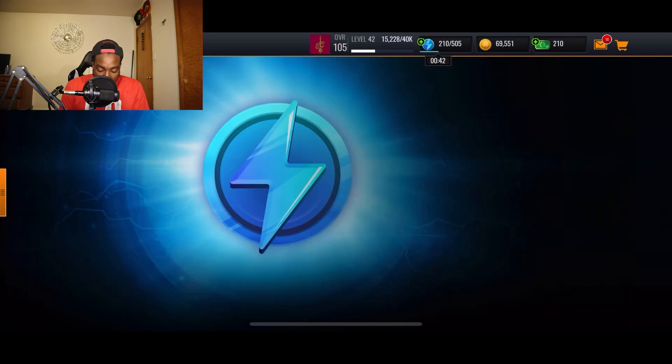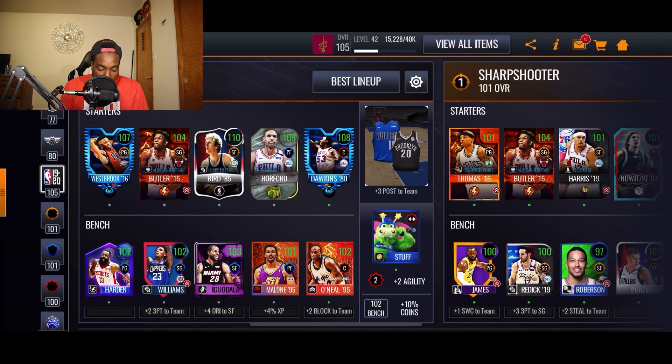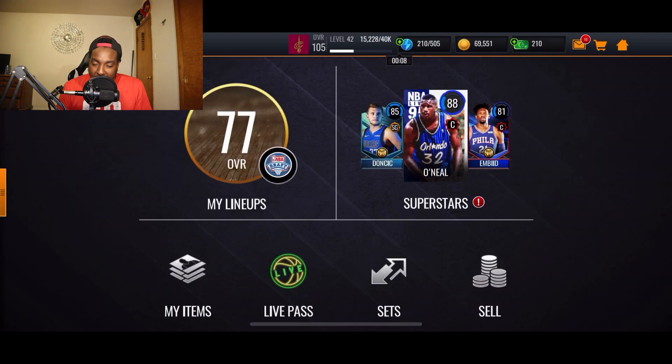I'm going for Dr. J because looking at my squad in my ultimate lineup, I have a 107 Westbrook at point guard. Once we get the 110 Steph Curry, Westbrook moves to the bench and Steph becomes the starting point guard. And once we get the 111 Dr. J, Larry Bird moves to the bench and Dr. J starts at small forward. The only positions we'll really need to upgrade after that are power forward and the bench.